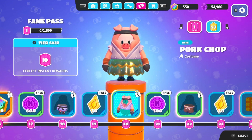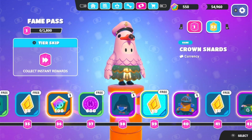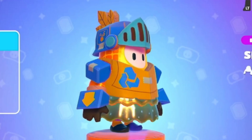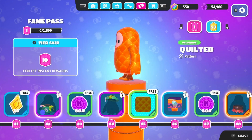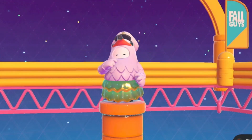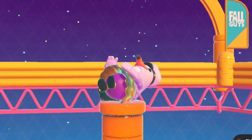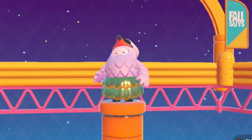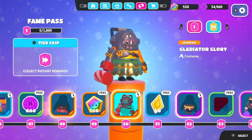The next skin is the Pork Chop — nice! We've got Tried and Tested, that's very cool. The Cardboard Knight is probably my favorite skin so far — I love that one. We've got the green rubbish bin, a new celebration called Hilarious High Jinx — he's giggling! Kudos, and the first legendary skin — Gladiator Glory — that's very very awesome.